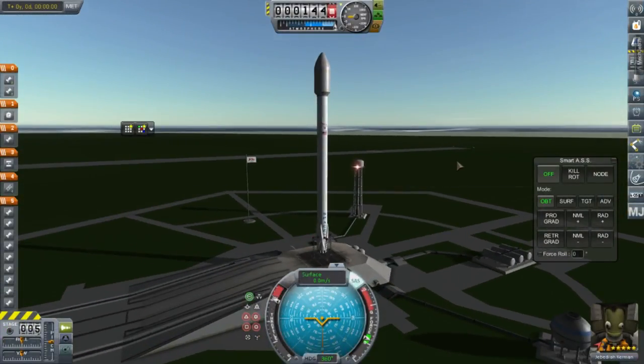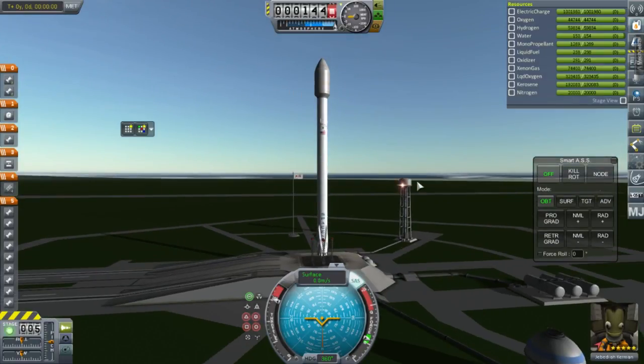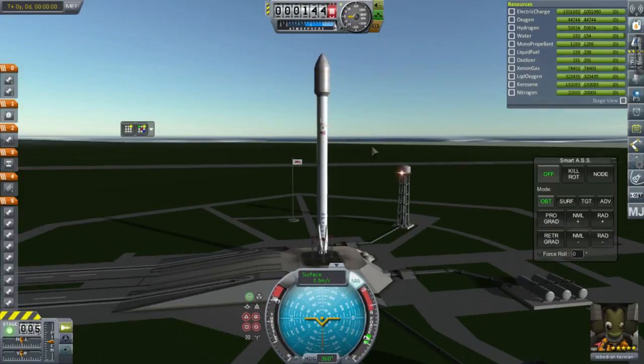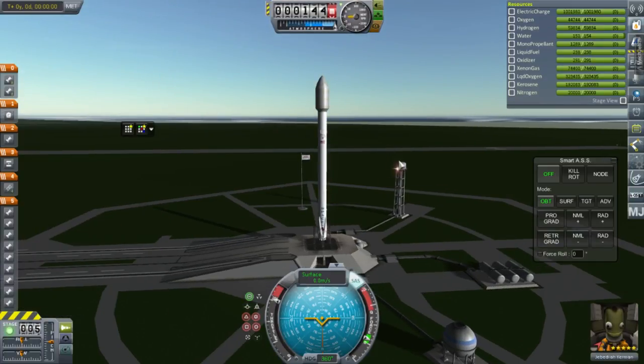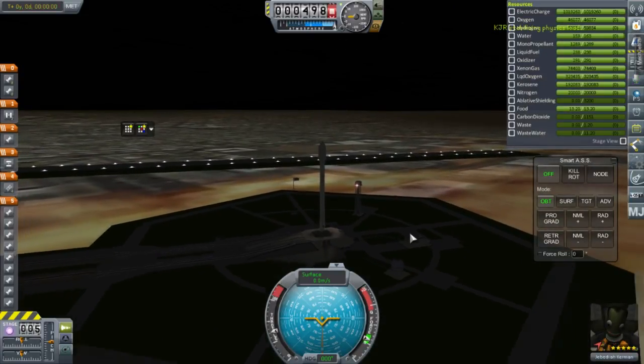It's looking stable now. The solution was the fins — those TweakScaled fins I added were causing game-crashing trouble. It wasn't KSC Switcher at all. Now let's actually switch to Baikonur. I'll save, switch to Baikonur, and relaunch from there. I've taken off the fins and restored the procedural fairings because I want to test them. I'm not using procedural parts as they have issues in 1.1 and cause really long load times.